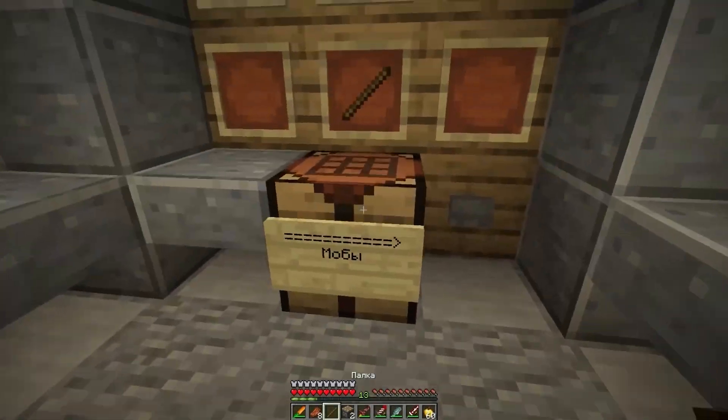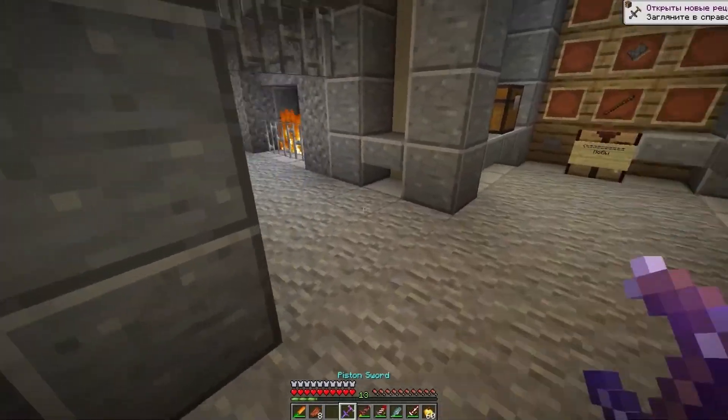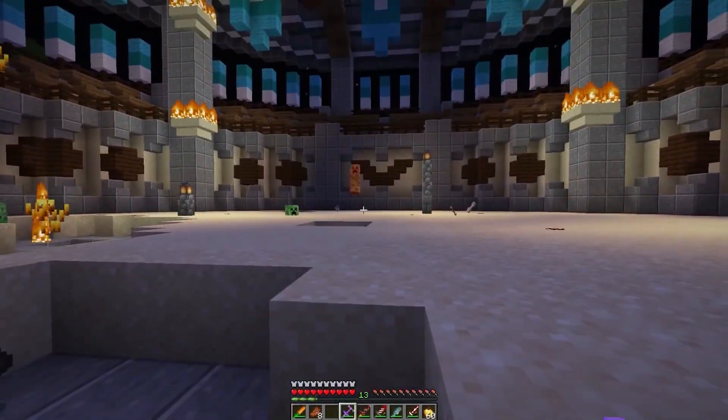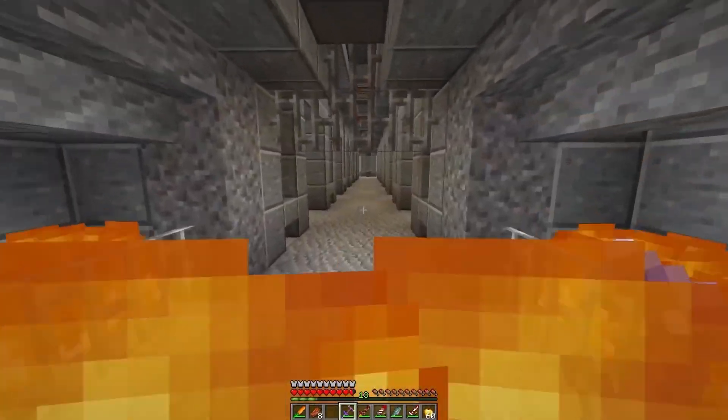It's crafted with the help of pistons. I wonder what it could do. Placing the components — wow, it has a knockback 10 enchantment from the start! Amazing. Let's see — get some, cucumber. This is a sword that just pushes everyone far, far away.